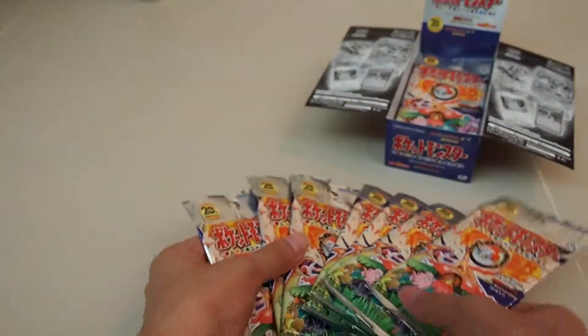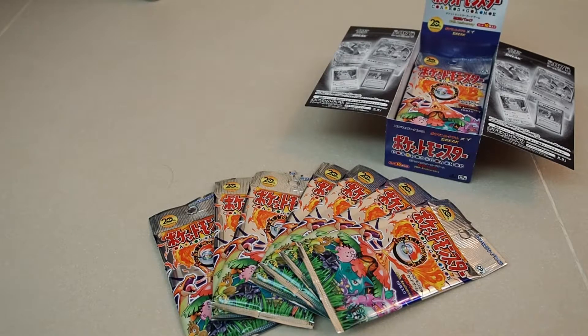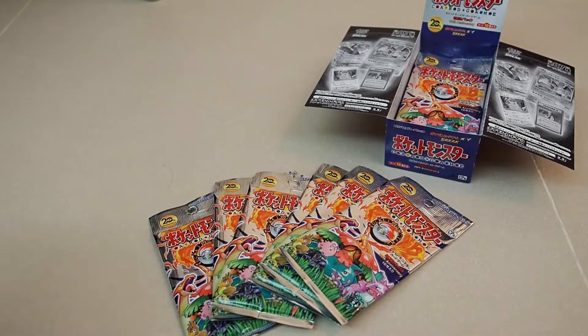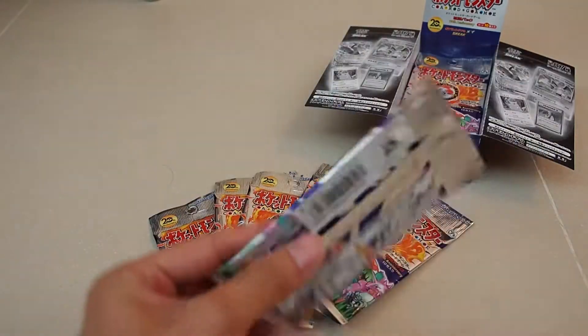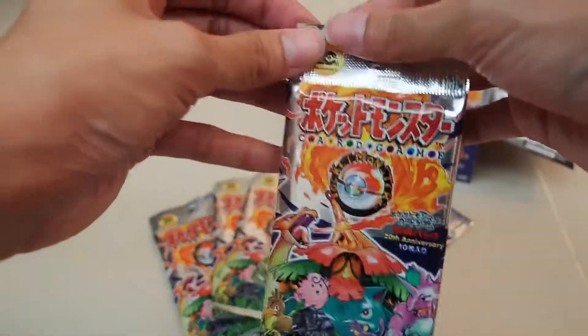In this first set of seven packs, let's see what we get. What I'm hoping to get is possibly another Charizard - I don't mind that default art card - or the secret rare Mega Charizard or Charizard EX. Let's see what we get.